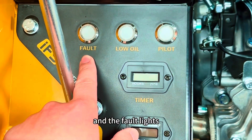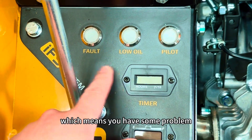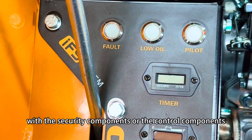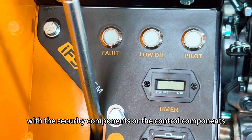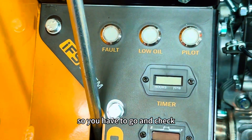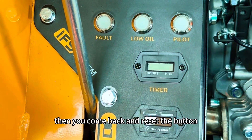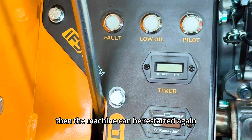If the fault light is on, it means you have some problem with the security components or the control components. You have to go and check and make sure everything is sorted out. Then come back and reset the button, and the machine can be restarted again.